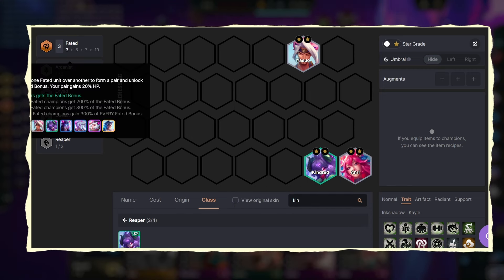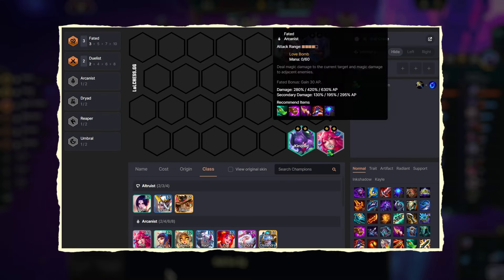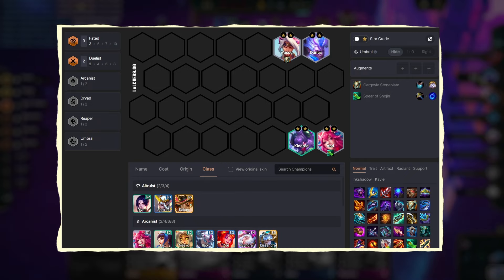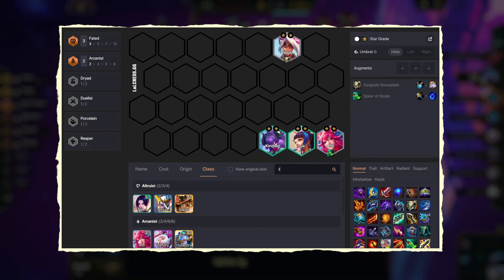Initially we can play around Ahri, Yasuo, Kindred, and Darius, activating Fated Synergy along with Duelist. If we have early AP items, then we can equip them on Ahri or Kindred. Initial tank items can go on Yasuo, and after reaching level 5, we can add Lux, activating the Arcanist Synergy.